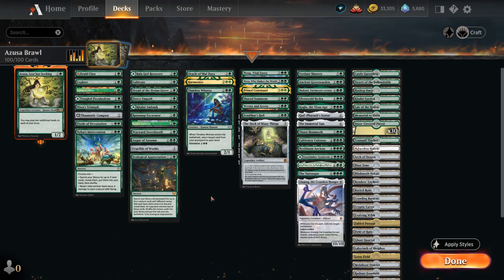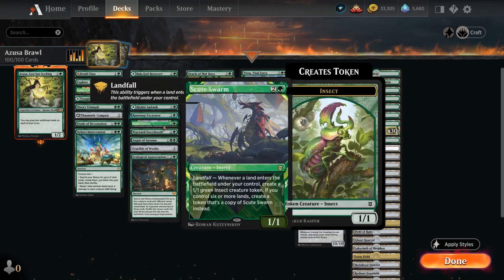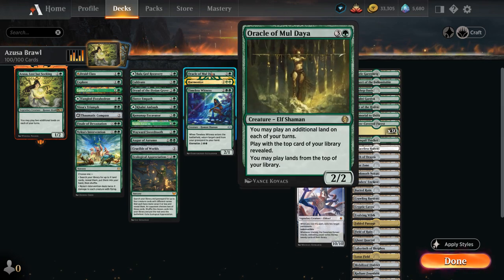In addition to Azusa, we have a few more ways to play extra lands: Dryad of the Ilysian Grove, which also fixes our mana; Wayward Swordtooth, which lets us play an extra land and eventually becomes a 5/5 with the City's Blessing; and at 4 mana, the most important one by far is Oracle of Mul Daya, which lets us play an extra land, reveals the top card of our library, and lets us play lands from the top. With over half our deck being lands, Oracle and Azusa together let us play up to 4 lands each turn, and we also have shuffle effects for added card advantage.